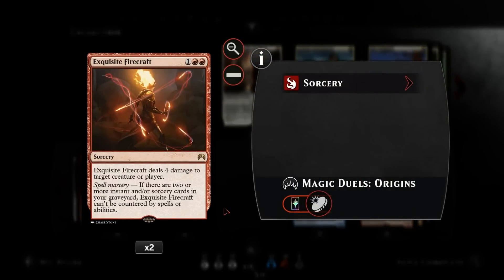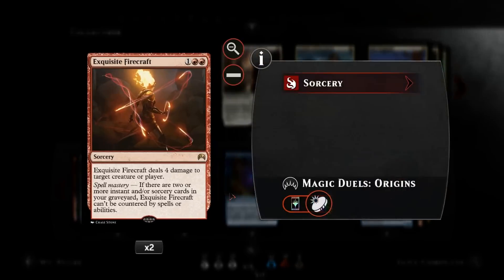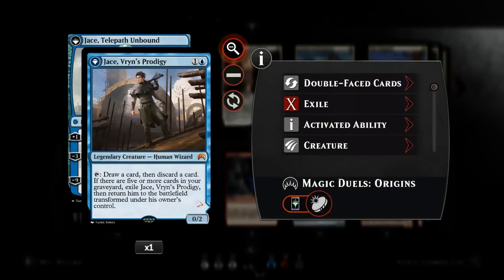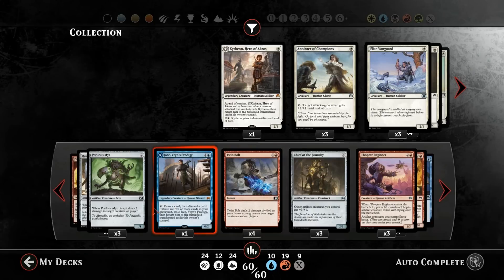I've added Exquisite Firecraft to the deck, so we have some late game reach for damage to the opponent's face, also a decent removal spell. And because we now have more instants and sorceries, I think it's worth trying to run Jace's Vryn's Prodigy in this deck. He can give us some card selection at first, and when he transforms we can flash back cards from our graveyard, like Exquisite Firecraft for example, which is pretty nice. Also most opponents will try and focus Jace and will spend a lot of resources trying to deal with it, while we only spend two mana to cast him, which is why it's so good.